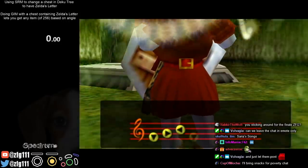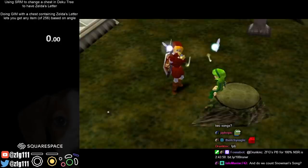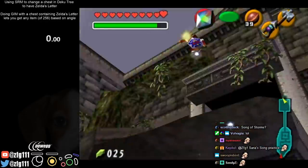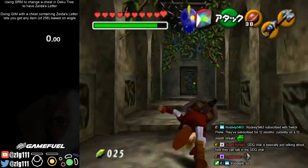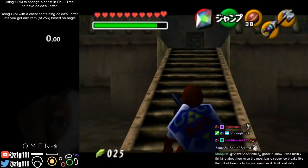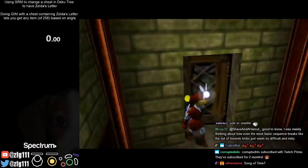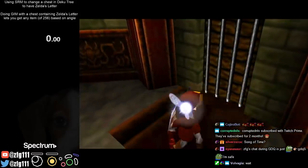How many songs do I actually learn for real in this run? Saria's Song? Is that it? Is Saria's Song the only song I learned in a cutscene? There's sort of Song of Storms, but I do the cutscene skip so it's kind of weird. The Lullaby? No. Epona's Song? No. Song of Storms? Not really. Oh — Sun Song. Minuet cutscene skip. Bolero cutscene skip. Serenade RBA. Nocturne RBA. Requiem GIM. Prelude — also a cutscene skip. So Saria's Song and Sun Song are the only songs I really learned from the cutscene.